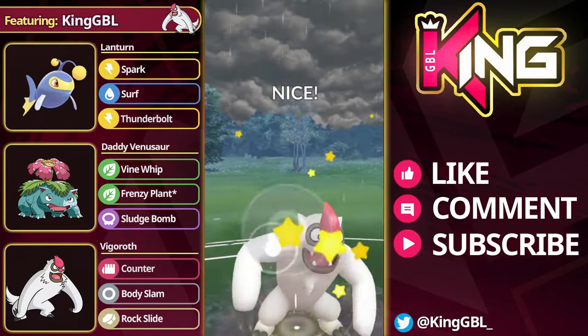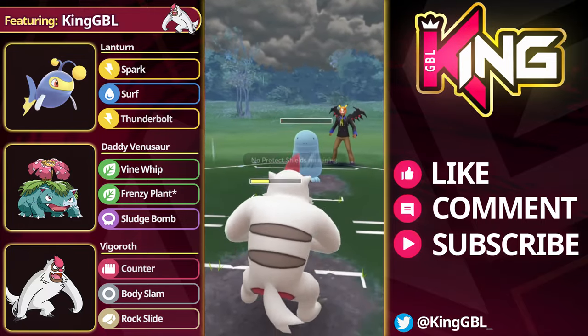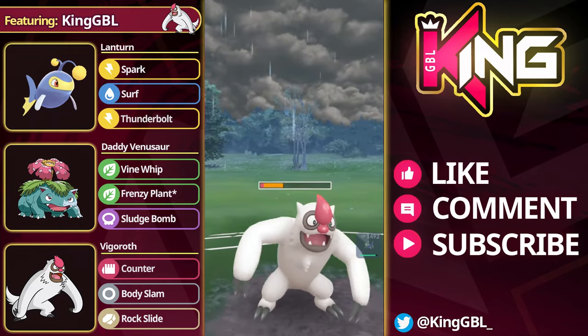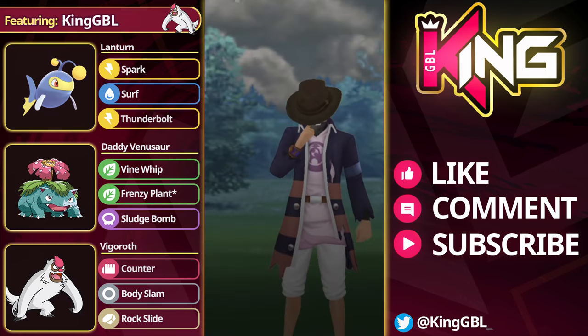The opponent can land a Stone Edge and an Aqua Tail to take you out — you can tank the Stone Edge, but you don't necessarily have to. And at this point we're chilling. Mud Bomb coming in, that doesn't even KO us. I just stop attacking because I don't want them to get extra energy. Good games to the opponent.